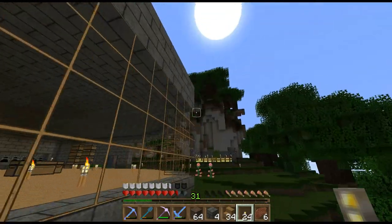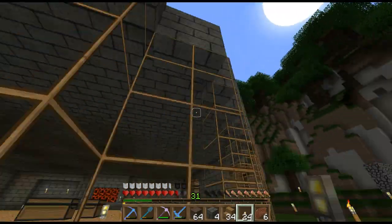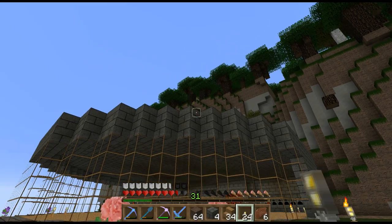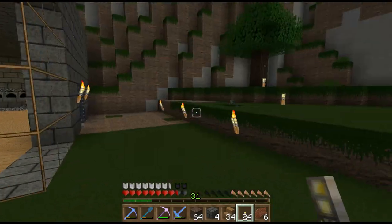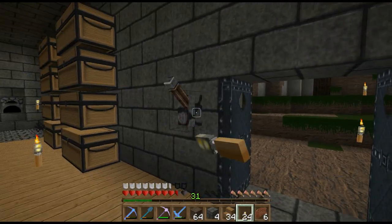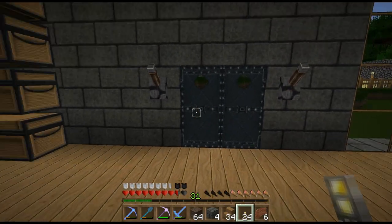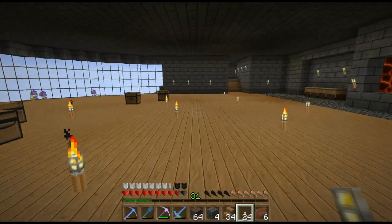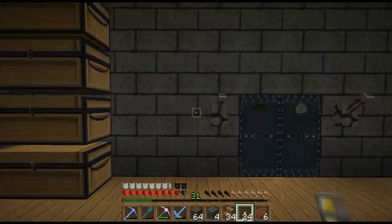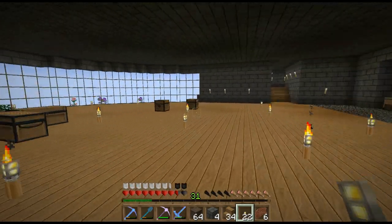I'm actually thinking about putting the portal room to get to the Nether on top of this — building a second level eventually and having a portal room up top. That would be pretty cool. We can lock these doors so no nasty zombies want to come in.